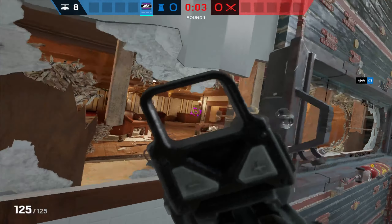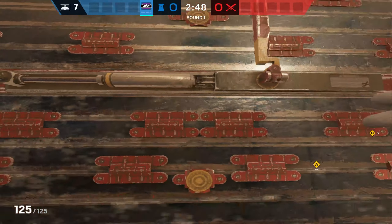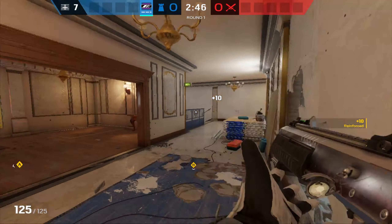One thing you have to be careful of is anyone pushing into attic. You don't want to get caught off guard by a Maverick or something like that and get killed easily. But this is going to be really helpful in keeping them from doing that master side push — it can cut off the whole side of the map as long as you can hold down the attic well.